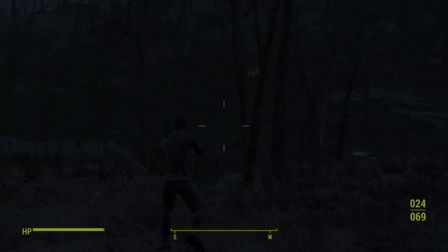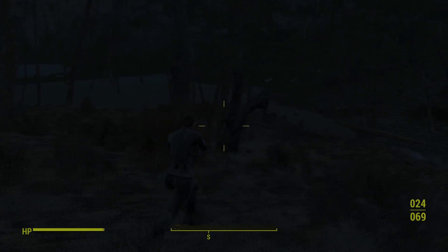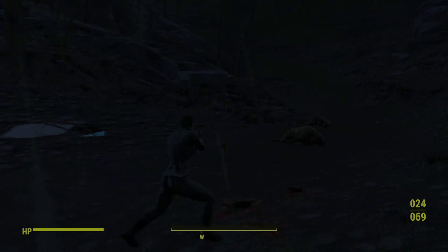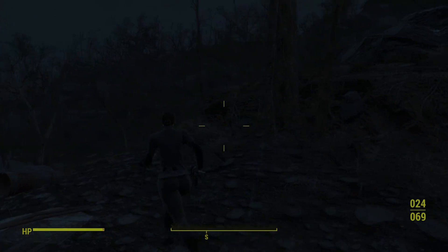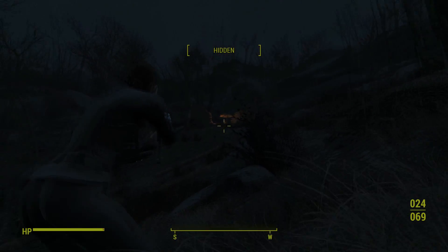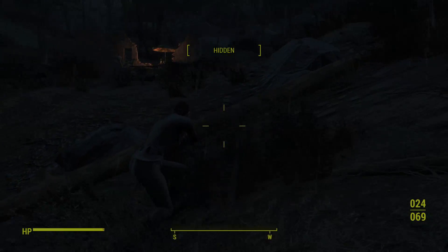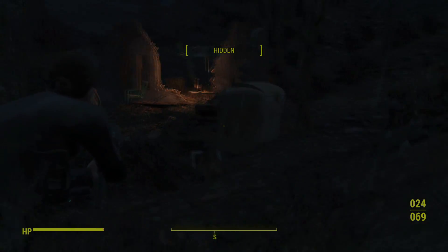The two things you could consider cheat mods are Easy Hacking and Easy Lockpicking. Personally, I cannot consider anything a cheat in a fully single-player game — whatever you do does not affect anyone else's game experience. I was extremely disappointed when I came to the hacking and lockpicking minigames of Fallout 4. There has been no innovation since Fallout 3 on either of these minigames — they are complete time wasters and not difficult. The lockpicking mod changes the sweet spot to always be at the top, so you just hold down a key and it opens the lock.